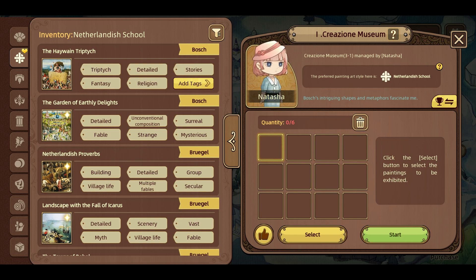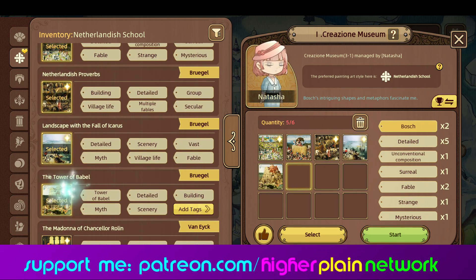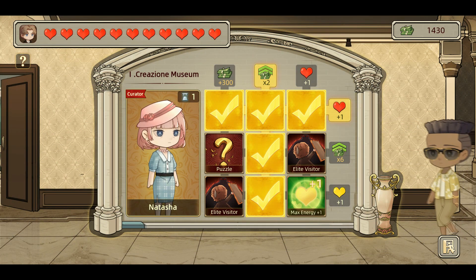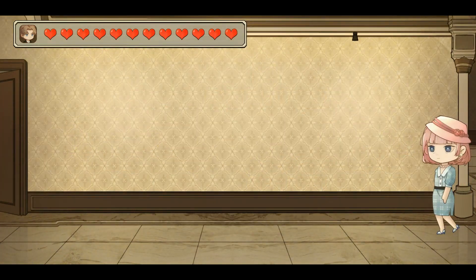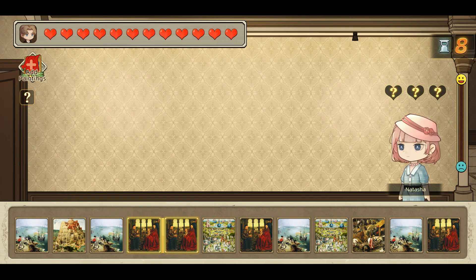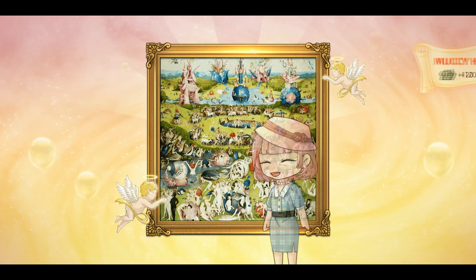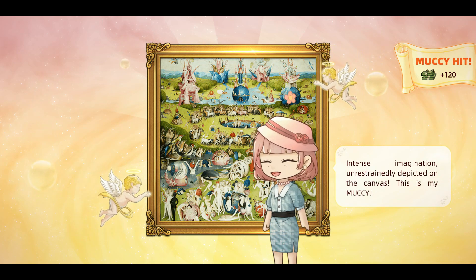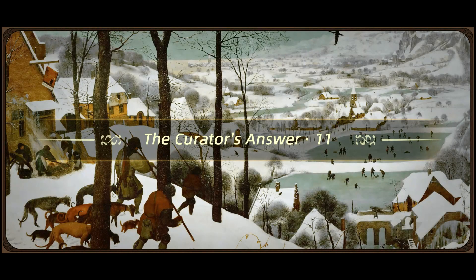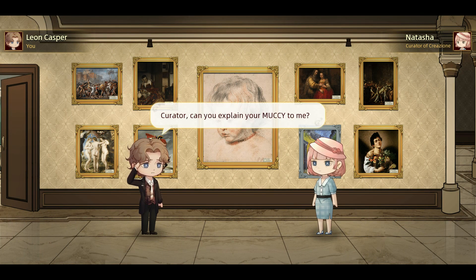When you get to the actual trying to sell the paintings, every person that's going to buy something has what's called a Mucky — their reason, their best painting ever, the thing that speaks to the three key traits, i.e. tags, that they're looking for. So if you're able to uncover what type of tag someone likes — say they love divine intervention in a painting — you might start finding your religious paintings and narrow it down. Sometimes the cues are very obvious, but some will take a little digging to get those three tags and find their Mucky.